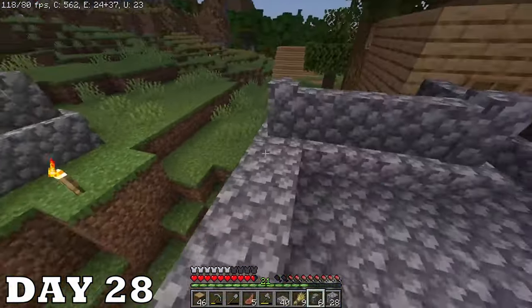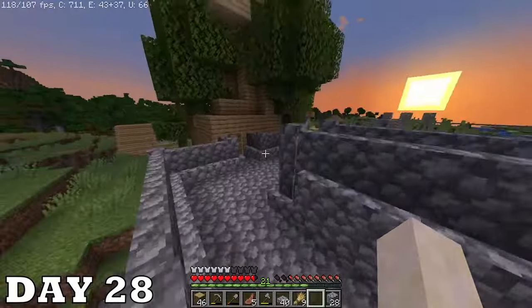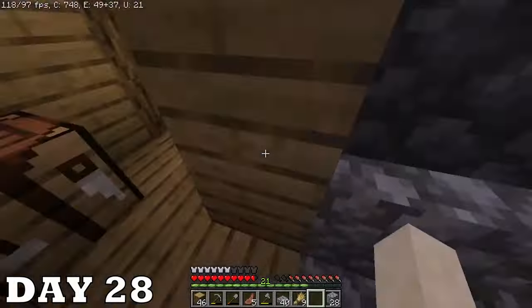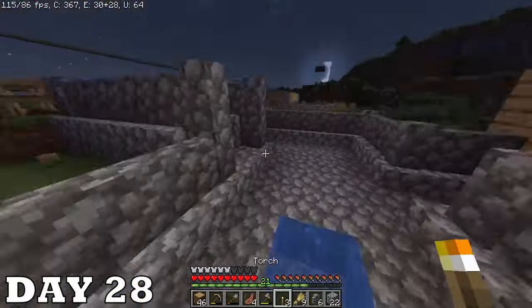Day twenty-eight is actually really important — I finally made the back of my base look good. Like this actually looks nice, it looks premium. It may just be cobblestone but honestly that's enough for don't touch anything.